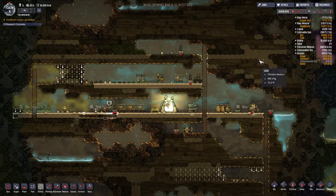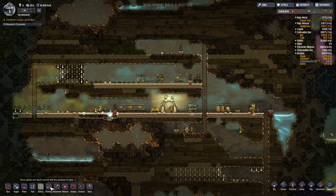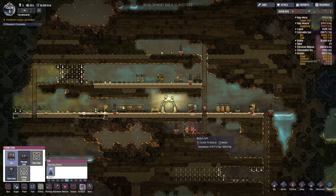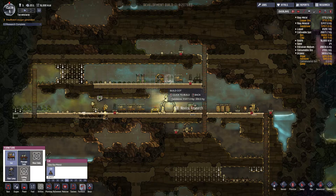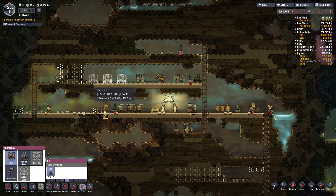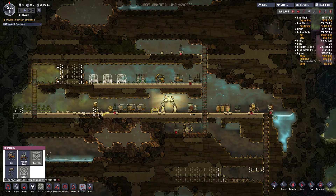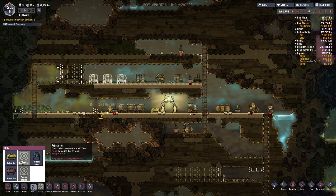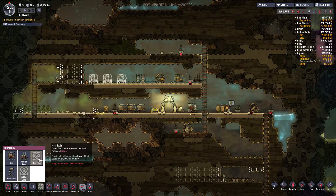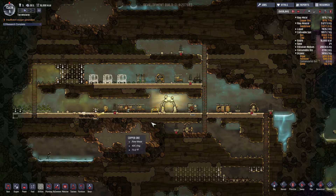We're going to have plus six medicine, which is okay. I don't think people get sick. Plus five learning, though — so that's great. That's going to mean a new researcher. Welcome to the colony, May. I need to get a bed made for you. I don't have tables yet, so I need interior decor research, which I'm working on right now, so it shouldn't take too much longer.